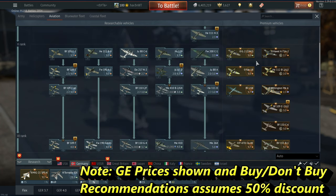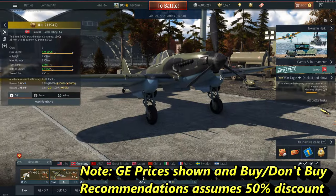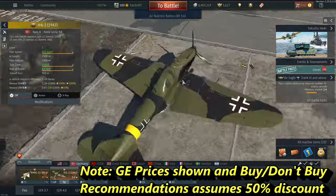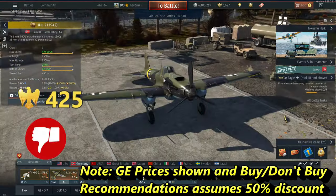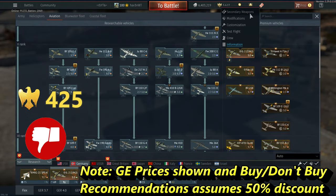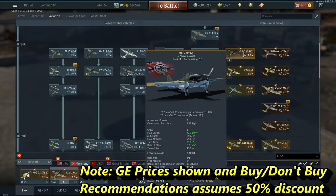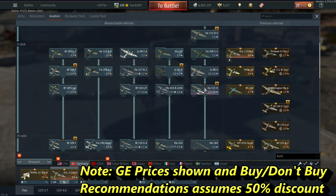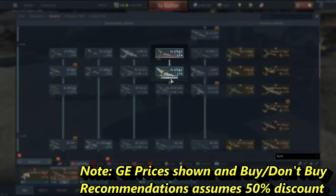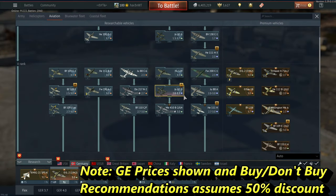Moving on to Rank 2: the IL-2 (1942), the German capture of this plane — my recommendation is skip. If you want to bomb bases there are better options; if you want to do ground RB there are better and more fun options in the German tree. You've got the Duck, you've got all the Stukas. Only if you're a really die-hard fan of the IL-2 — otherwise skip.